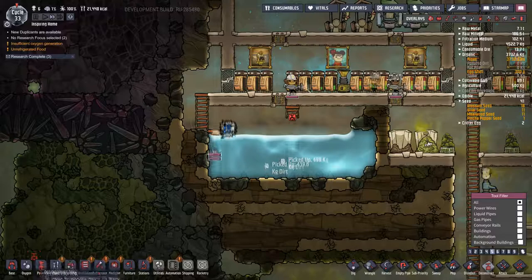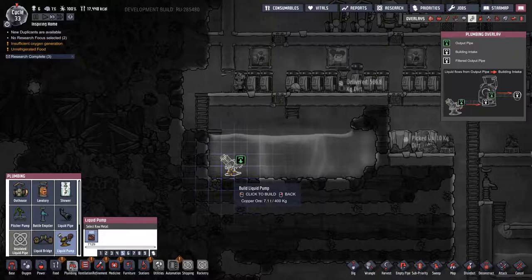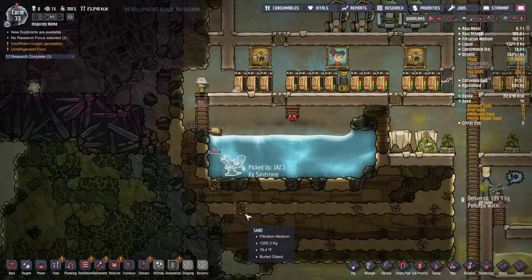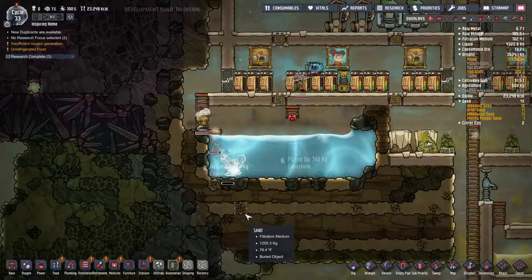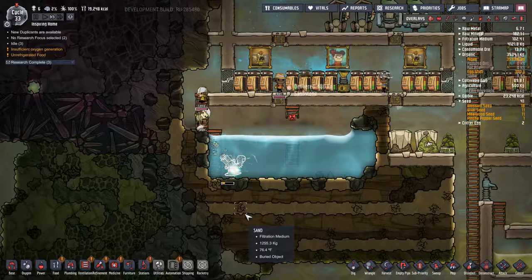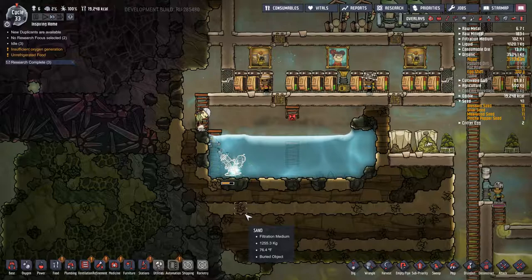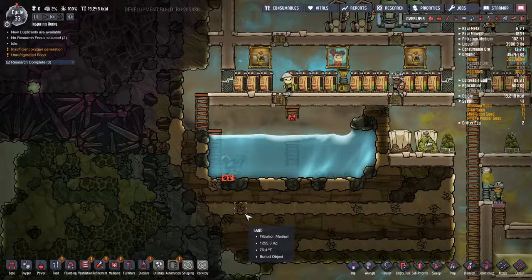Anyhow, while they're doing this, let's go to plumbing - let's go to liquid pump. And I think we're gonna have to have electricity to this place, so we'll just build it. Place it there. Oh my god, my storage. Why is there insufficient oxygen generation? Holy shit, I made two of those.